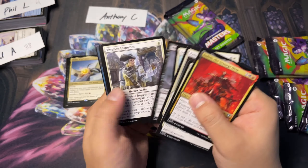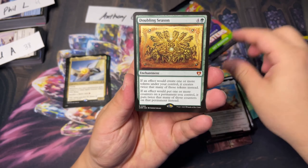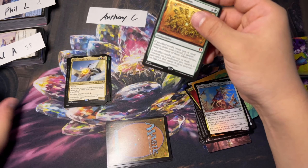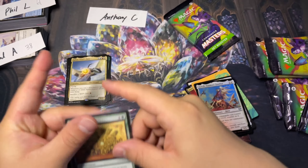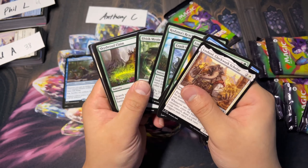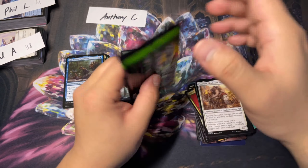Down to the last two packs. This is Omnath — we opened a textured one in yesterday's video. We got Doubling Season — let's go! Can't have enough of these, this is one of the better hits in the set. Psykosis, Master Thopterist, Teysa Karlov, Sadist's Hand, and we're already into the uncommons. Last pack for Anthony, before we do some math — I do believe Anthony is quite ahead in the mana value race.